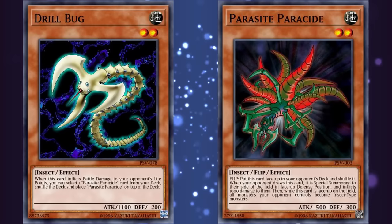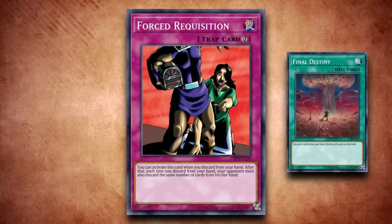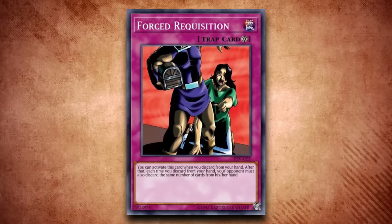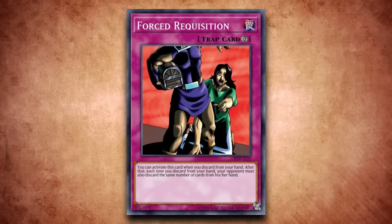Force Requisition is a trap card which can only be activated after you discard from your hand — then your opponent has to discard from their hand anytime you discard from your own. Since this does work with discard costs, it seems like the perfect card to rip your opponent's hand with a card like Final Destiny. But there are two things holding this card back: it has a specific trigger to even be activated in the first place, so it does not go live until after you've already discarded once; and it's a trap card, so it won't be live for your first turn and all the combos that you might discard with, making it more of a going-third card. Because of its double whammy of slowing the card down, this is one of the strongest-sounding bad cards in the game.